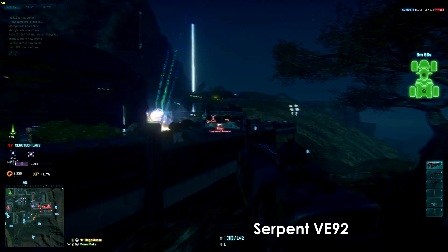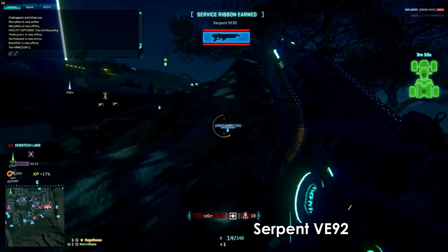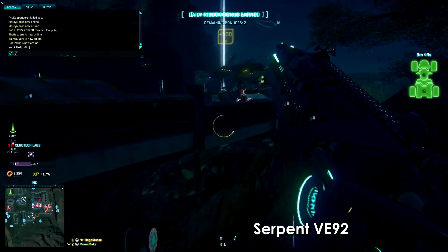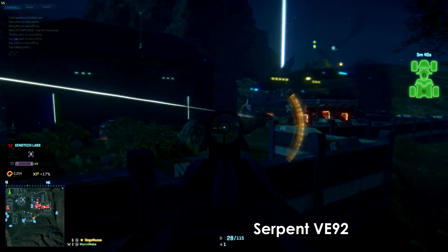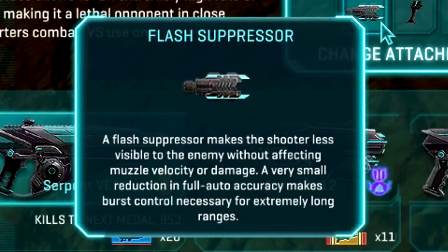Hey, my name is Michael and today I want to look at one of the barrel attachments for most weapons in PlanetSide 2. The attachment is the flash suppressor. Its benefits are described in one of Pharrell's videos that I will link down in the description. But today I want to look at the drawbacks of using this attachment. In the attachment description you can read that a flash suppressor decreases full auto accuracy, which makes burst firing necessary at extreme ranges.